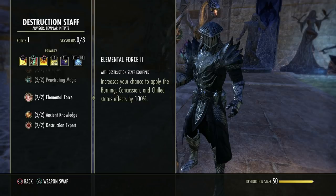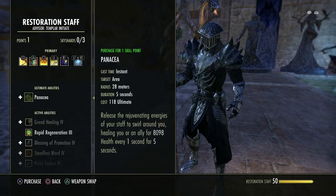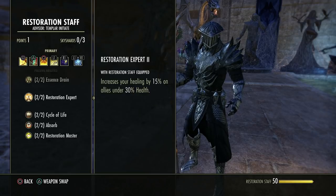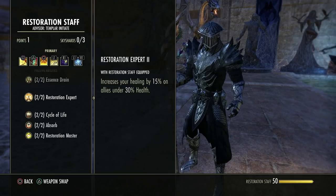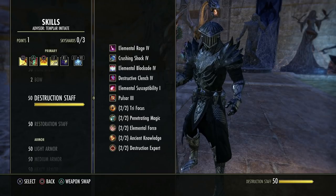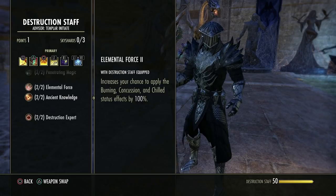If you're double destro on a DPS using lightning and want concussion, staying on the destro bar makes it much easier. This also matters for tanks using a lightning staff on the back bar while using sword and board on the front — while on your back bar you don't get these passives, and vice versa. Understand which bar you should be on and when. And if you're on the resto front bar throwing out class heals, you lose the benefit of stronger heals for low health targets.